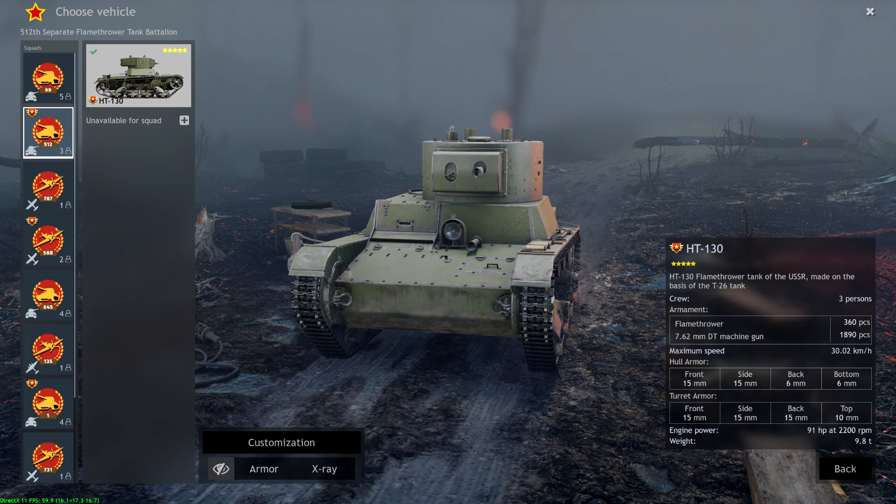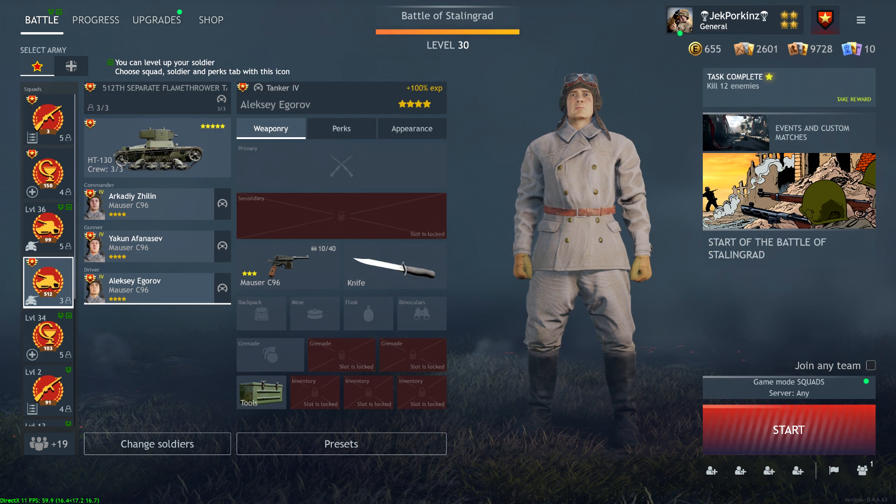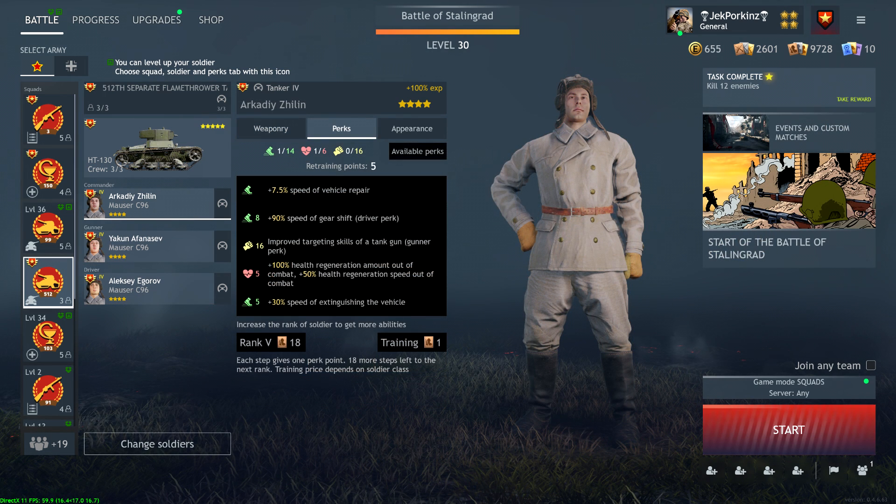Now let's take a look at the HT-130's features. This beast is manned by a three-person crew including a commander, gunner, and driver. It boasts a range of stock perks like a 7.5% increase in vehicle repair speed, a 90% gear shift speed boost, improved tank gun targeting skills, a 100% health regeneration increase out of combat, and a 50% boost in health regeneration speed out of combat.